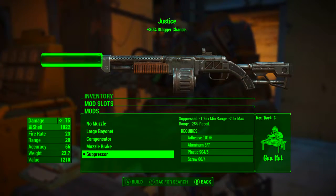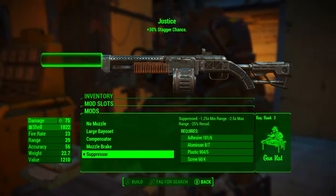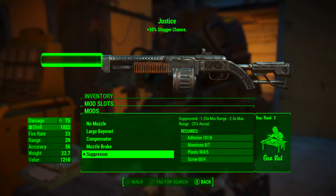For the muzzle I'm going to go with the suppressor. This makes the weapon suppressed, reduces the minimum range by 1.25 times, reduces maximum range by 2.5 times, and also reduces recoil by 25%. I'll talk on this choice a little bit more later in the video.